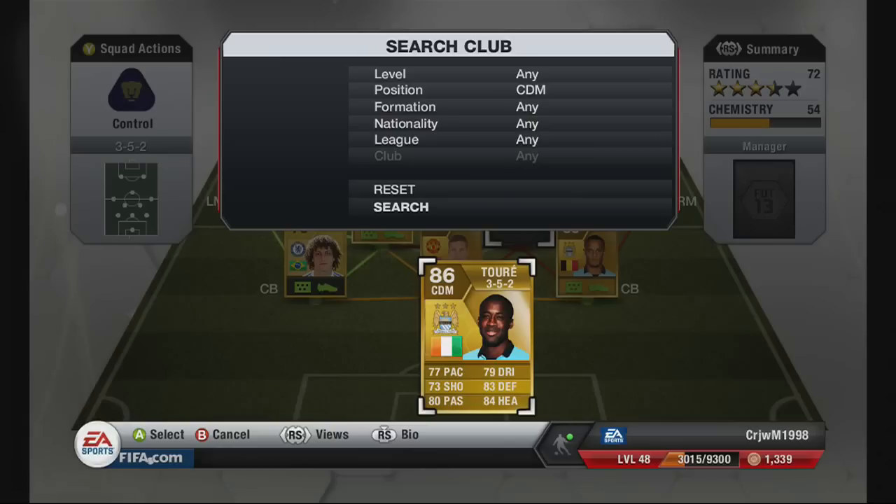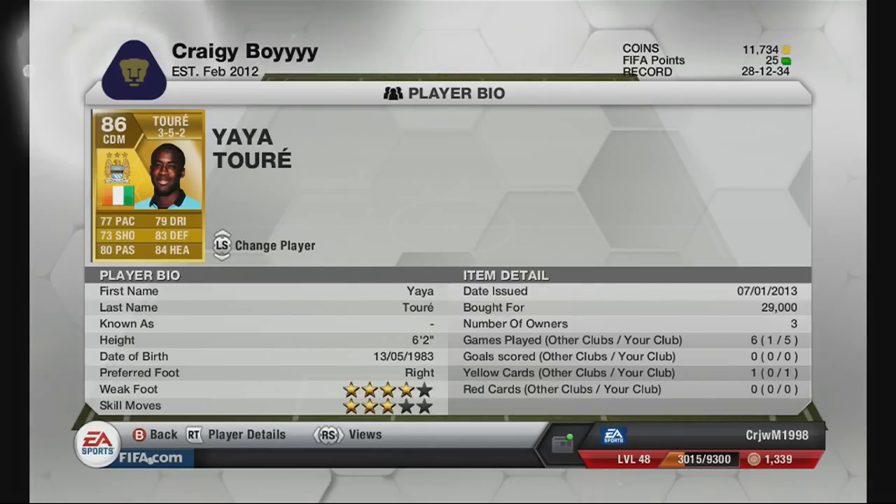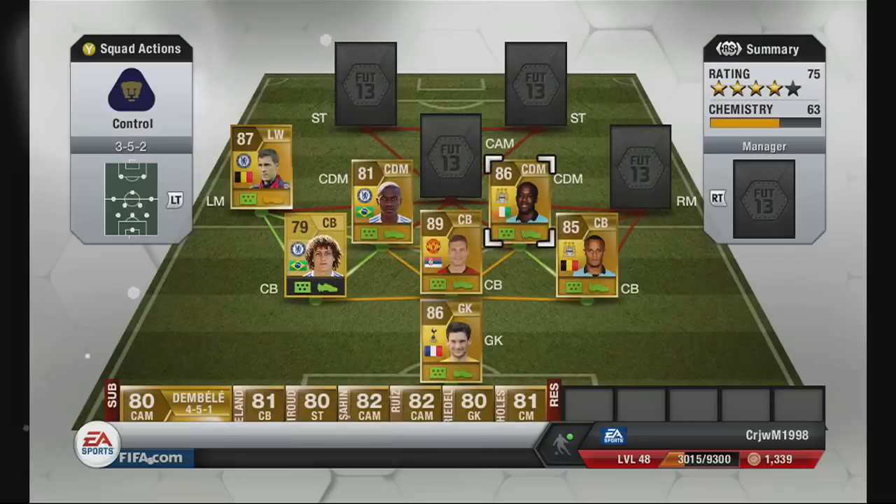Yaya Toure next — an 86 for Man City, one of the best players last year. He is an absolute rock in centre defensive mid. He will bomb up the pitch, he'll stand back, his passing is great, he can dribble, he can defend — he is a quality player. He's about 30k. If you make a Premier League team and you've got enough money, definitely buy Yaya Toure. He is absolute class and will do everything for your team. At 6'2" he wins a lot of headers too. He'd scored quite a lot of goals for me previously, especially long shots.